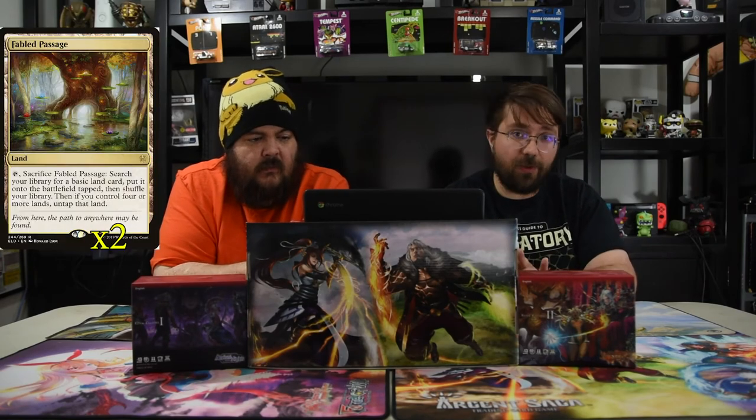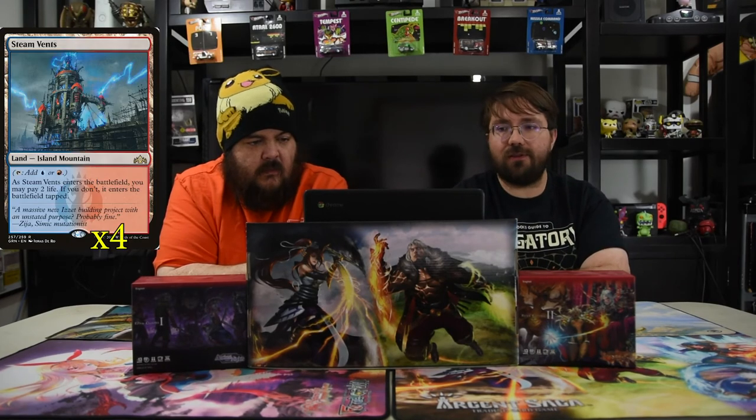For lands, we have Blood Crypt, Fable Passage to grab whatever basics we need — only using two Fables to get there — Steam Vents, Watery Grave, all the shock lands, plus the basic Island, Mountain, and Swamp. I find I enjoy running all four shock lands, two Fable Passages, and the rest basic lands. With Solemn Simulacrum, you want to play as many basics as you can since sad robot gets you free basics.